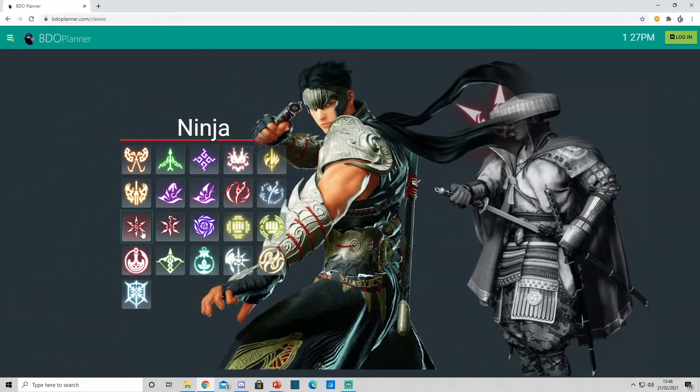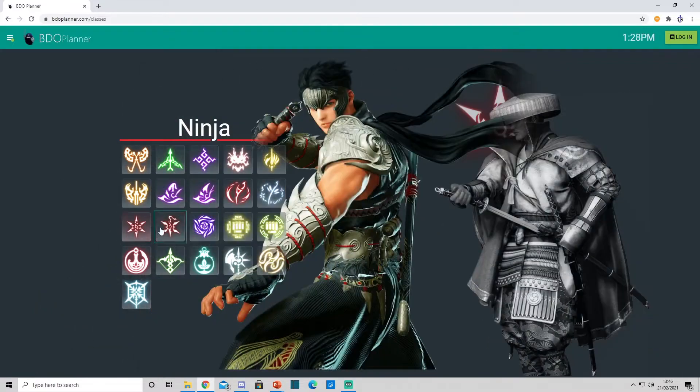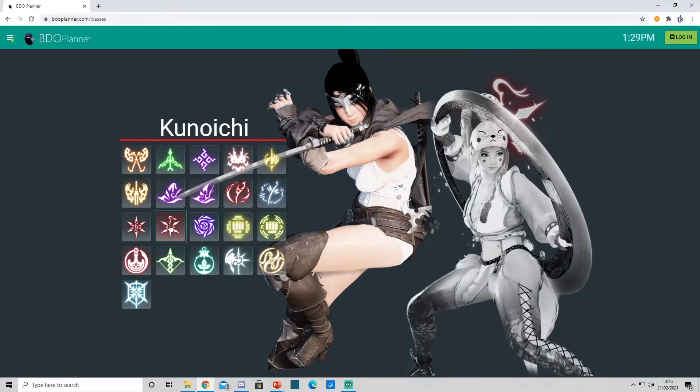Ninja and Kuno — definitely Murderous again. You can have limited success with Katana Shower, but in the long run they're going to figure out that's your Bond skill, it'll be harder to CC them, and they've got grabs and block jumps. So it is dangerous to use Katana in this matchup.